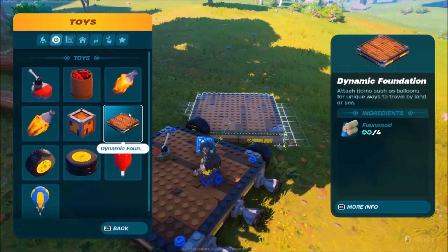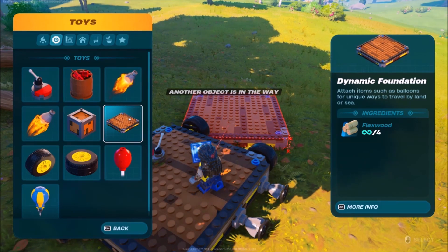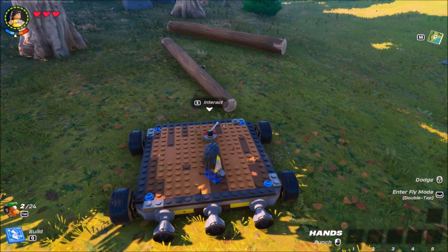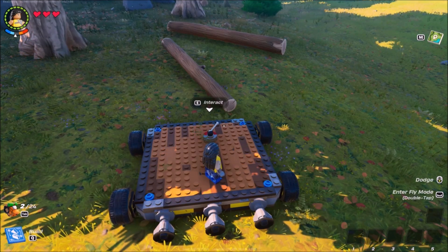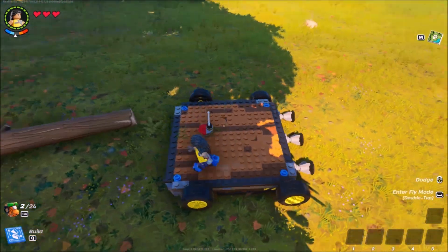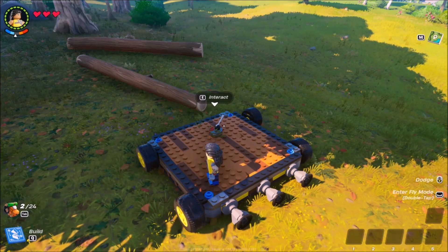This doesn't feel like it was ready to launch. You only have one weird dynamic platform, and the biggest thing is no steering wheel. Was this not tested? Could they not have just put in a steering wheel? The game's been out for a few days. How have we not got a patch that adds in the steering wheel so we have a functioning car?